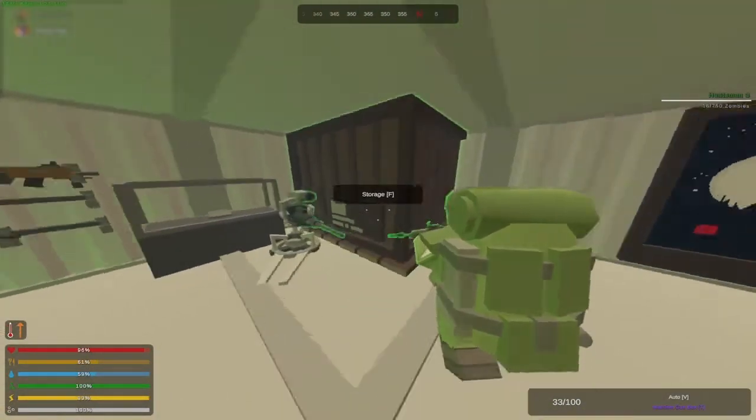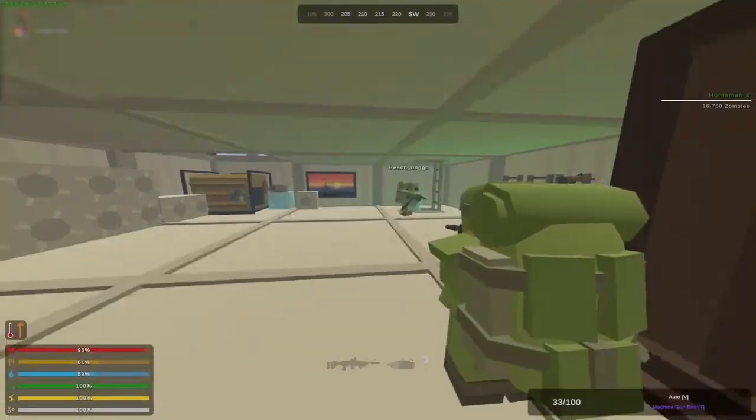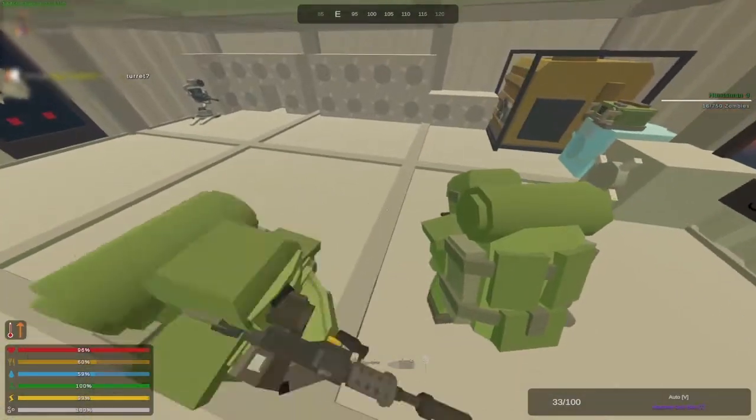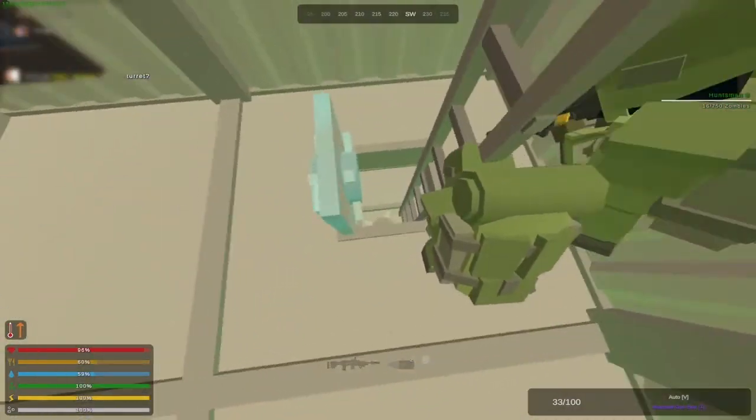All right, let's check in here. Oh my ammo bro, all right let's get this done. There's another four below too — do you want to check this door real fast?